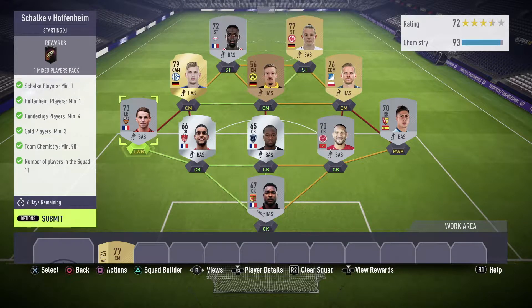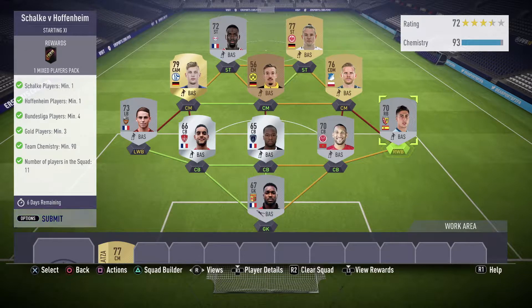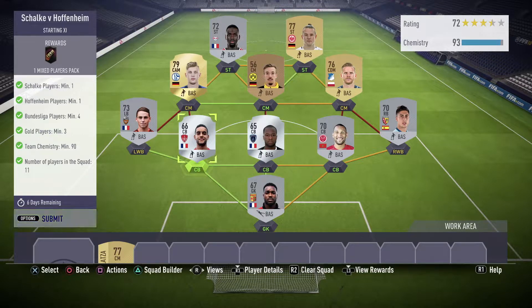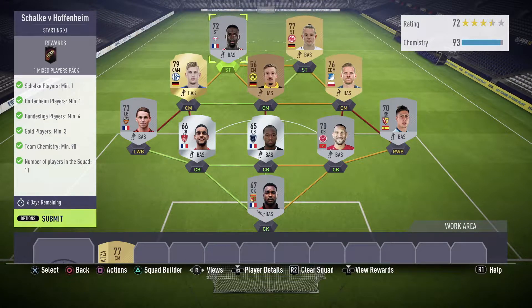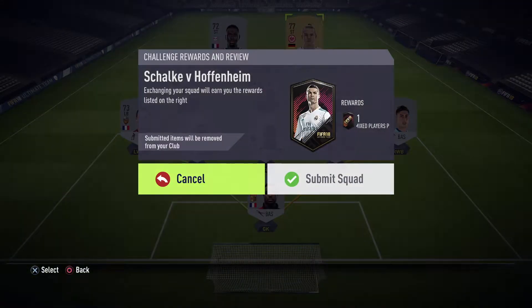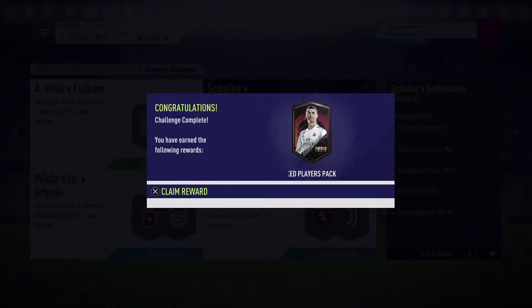For my defense I went with a complete French League 2 team. I don't have a right wing-back — he's a right back — but it still works and I've got the chemistry done, three above the requirement. I went French League 2 for my defense and goalkeeper, with strong links, and Bundesliga for the offensive side with two strong links. We claim one mixed players pack for that.